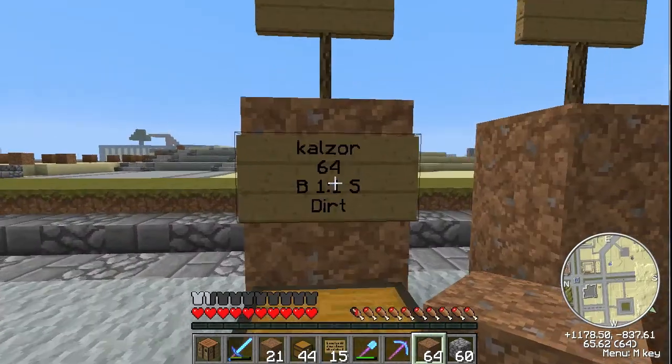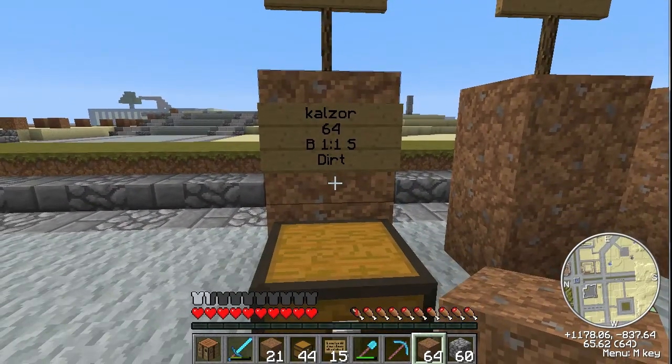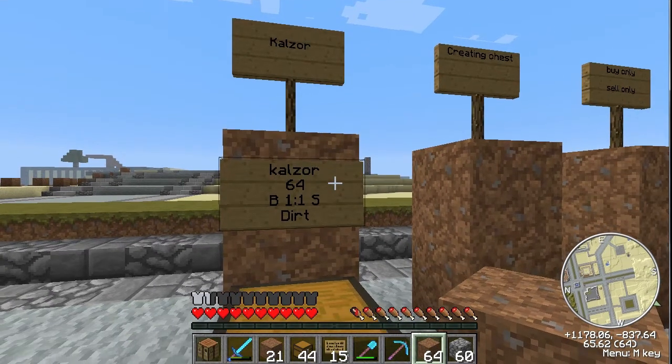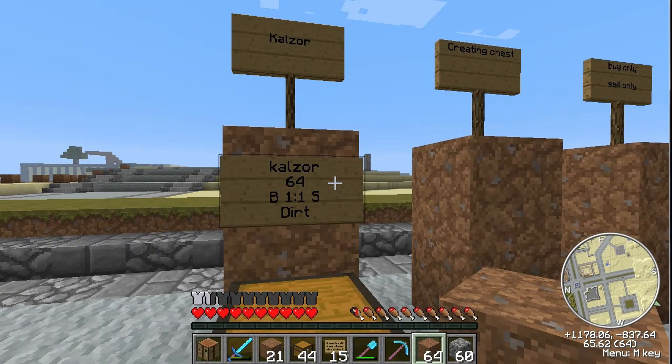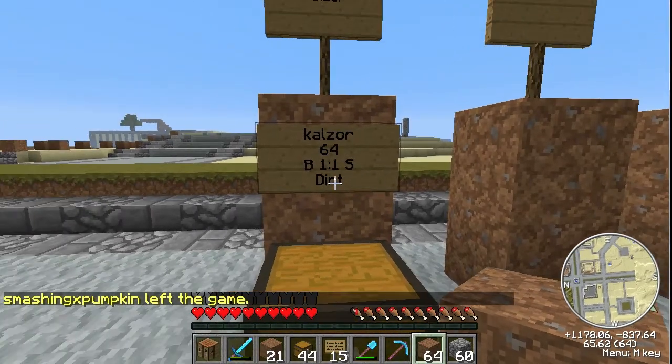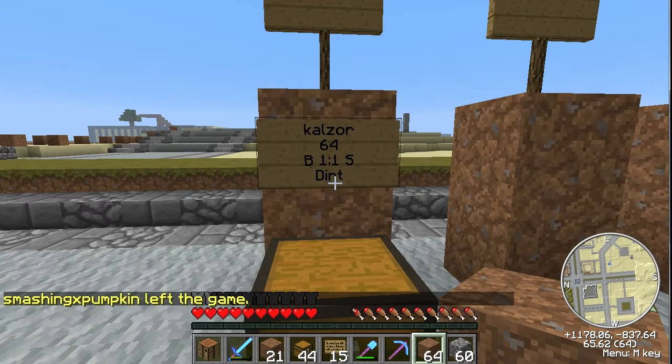Starting off, I'll talk about how to read a sign. So here we have a Chess Shop sign. The very first line is the owner of it, which is Calzor. The second line is the amount that's being sold or bought, which is an entire stack — 64. The B means buy and the S means sell, and the item is on the very bottom, which is dirt.